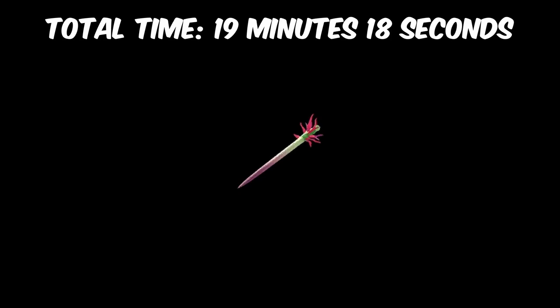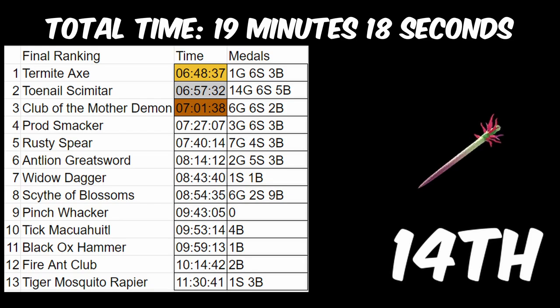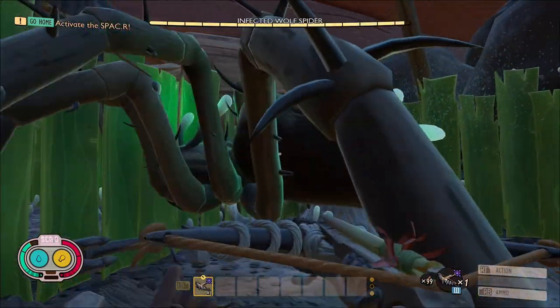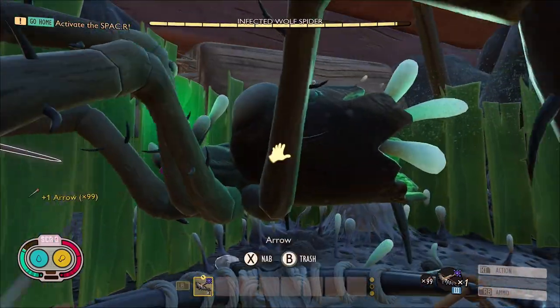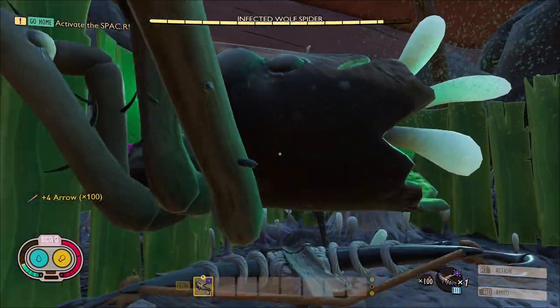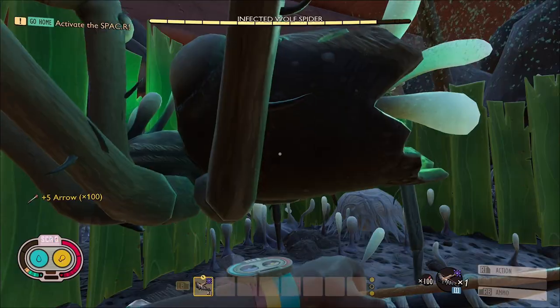First, we have the regular arrows. These got a total time of 19 minutes and 18 seconds — I'm not joking. I lost 19 minutes of my life using these. This not only puts them last, it puts them last by over 7 minutes, nearly doubling the time of the tiger mosquito rapier. It also means that the regular arrows with the black ox crossbow are now the worst tier 3 weapon in the entire game of Grounded. Never use these arrows — they're rubbish.